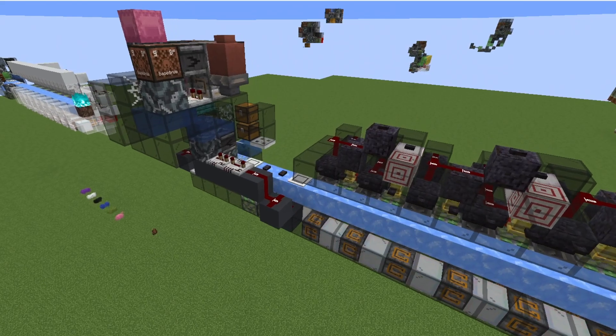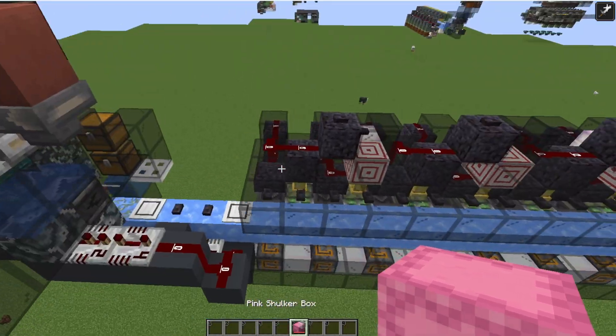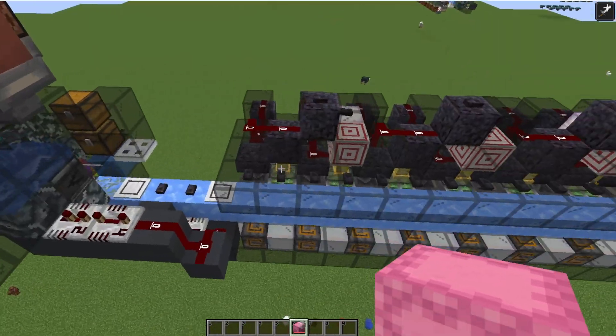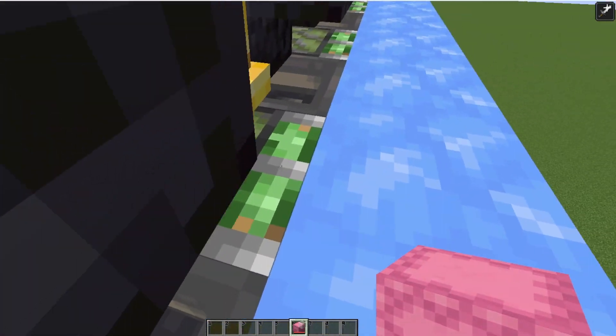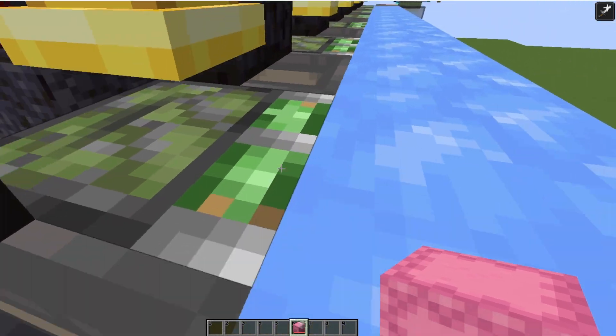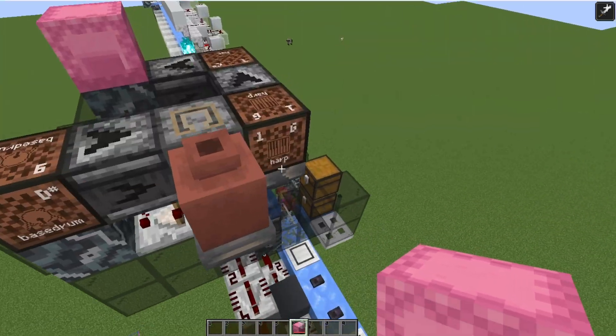The concept here is instead of using honey and slime as in a traditional any-sorting system, this one uses the piston's head — the fact that it's four pixels long and the same size as the item. This is what it enables.